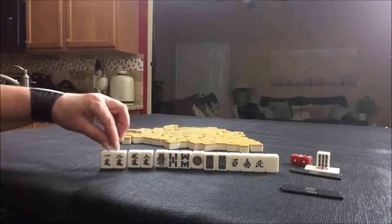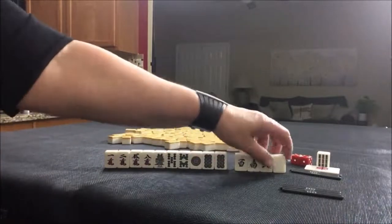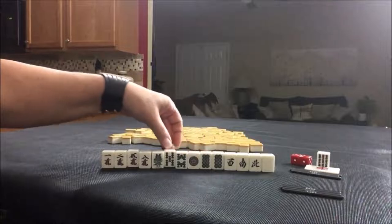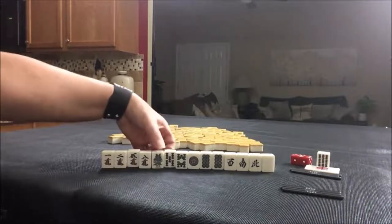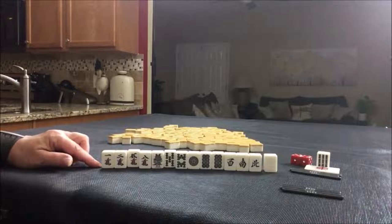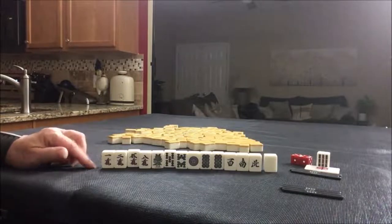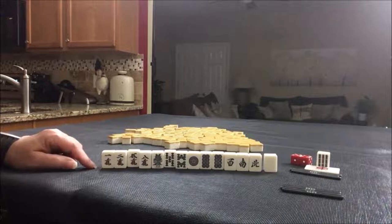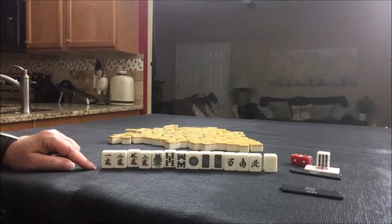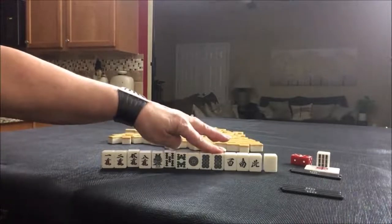We have a pair and a potential chi, plus single honors. We do have Dora. Maybe outside hand again — Chanta would allow us to use Dora. We only have one valued honor. I think I would try to play Chanta again, outside hand: one, two, three, seven, eight, nine, and honors. We would need seven, eight, nine twice over, and pair up all these single honors.